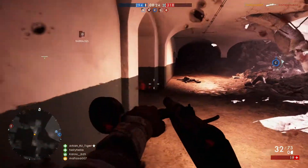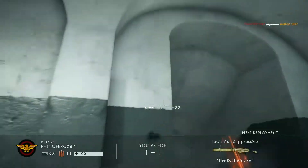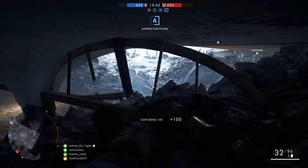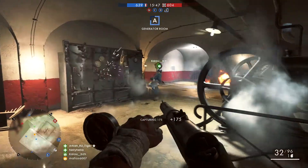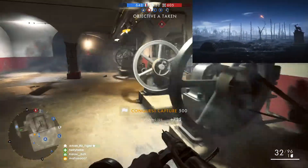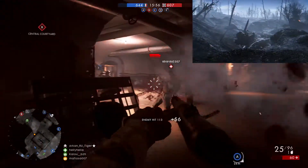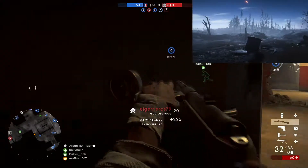Nival Knights is a free map that features the French and German armies battling against one another under the cover of darkness. This is the first BF1 map set at night. The map, which is set in Chemin de Damme in 1917, features the muddy battlegrounds around Montmaison and Soupier in France. The images here from DICE media editor Petri showcase the Nival Knights map in amazing detail. The map features trenches, searchlights, the glowing moon and a lot of mud.